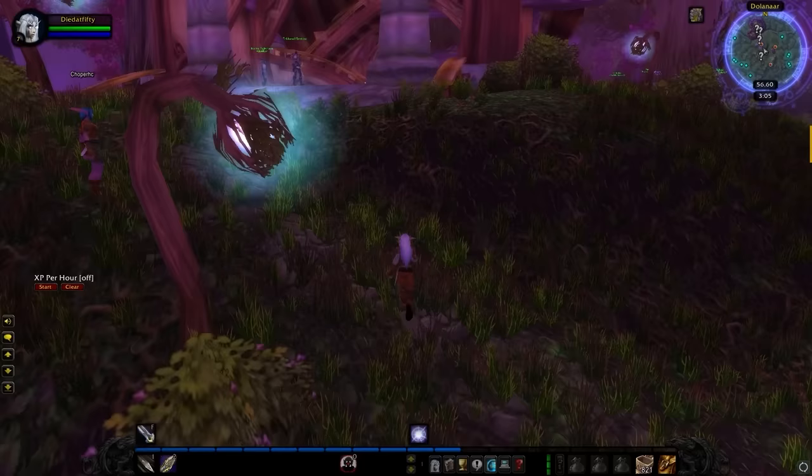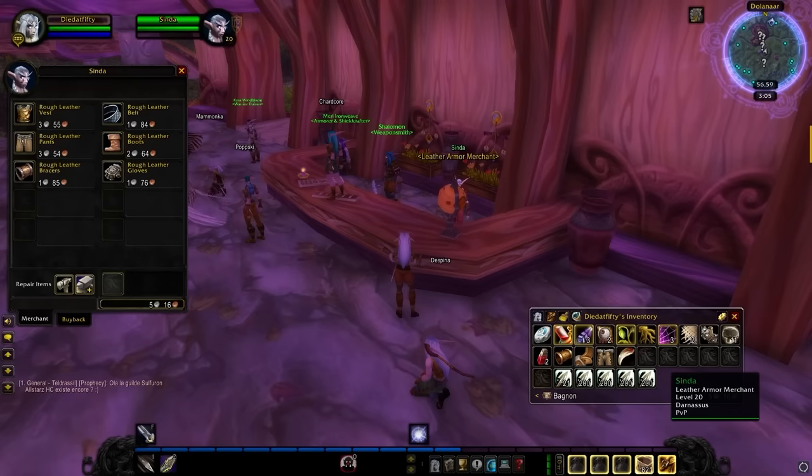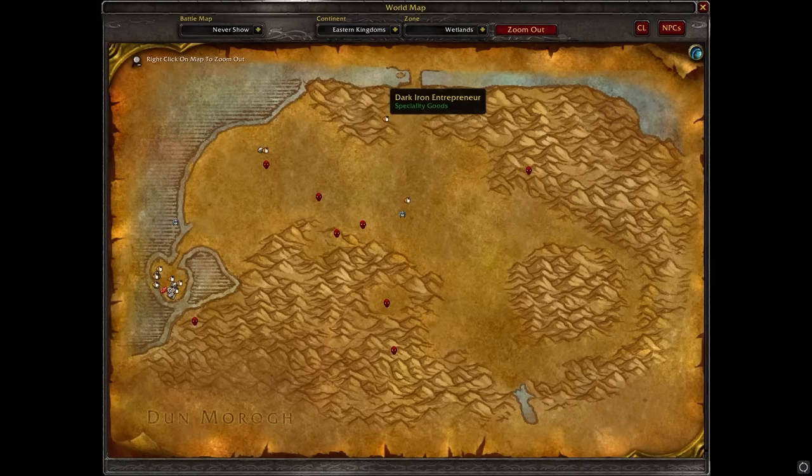One irritating thing when you're leveling up in vanilla is not knowing where certain vendors are — whether you want to buy something basic like cooking supplies to level up your cooking, or you're looking for an ammo vendor or a repair vendor. The add-on HandyNotes, when you get the plugin called HandyNotes NPCs, will show on the map where all of these useful NPCs are, so you no longer have to look them up on Wowhead. It will also show you where speciality vendors are, which obviously have a chance to have limited green gear on them — very useful while leveling up in vanilla.